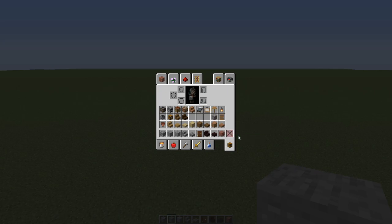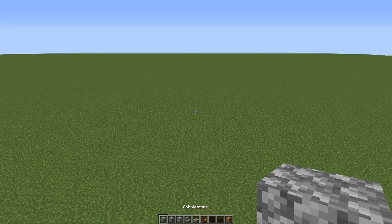I'll show you some of those at the end, but these are the basic materials that you'll need: a collection of building blocks, stairs, slabs, doors, roofing materials, bricks for chimneys, a collection of different types of woods in planks, slabs and stairs, and then decorating materials for the inside and blocks for texturing the walls. Let's get started.